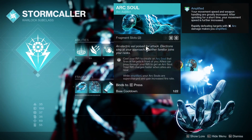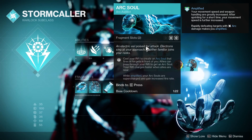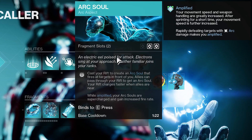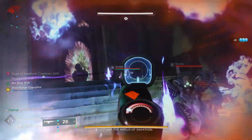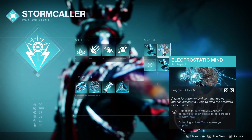Our grenade is going to be the Flashbang Grenade. Moving over to the aspects, we have to go with Arc Soul — one of my personal favorite aspects in the game. Trust me, when your fireteam has one of these they'll always be saying thank you. Cast your rift to create an Arc Soul that fires at targets in front of you; allies can pass through the rift and get one. While amplified, the Arc Soul is supercharged with an increased fire rate — it's literally just a turret attached to you and your teammates.